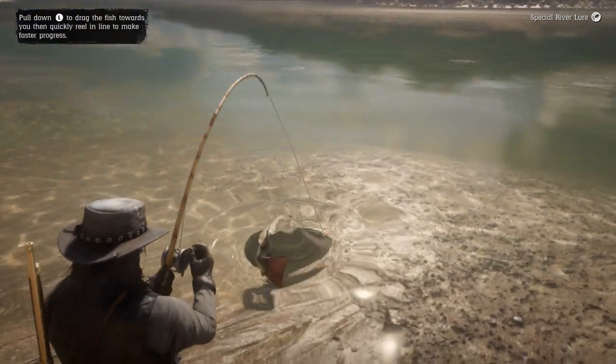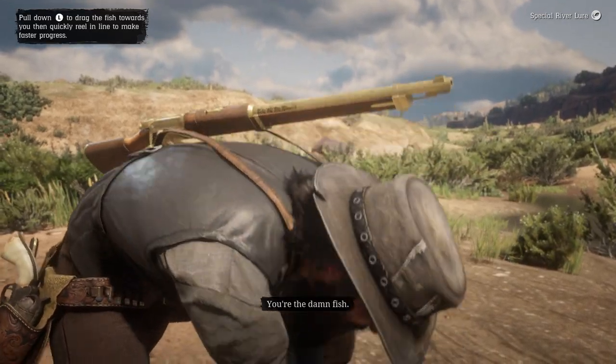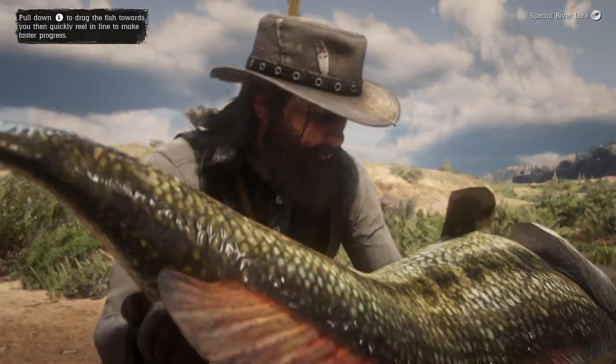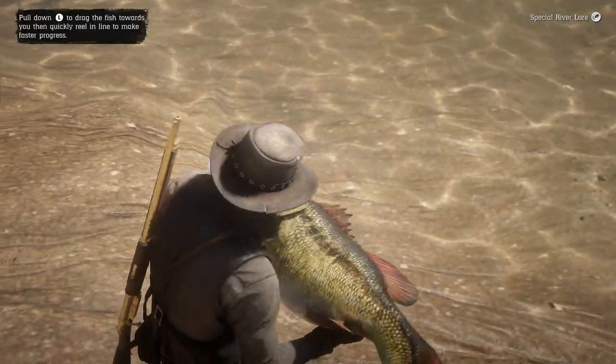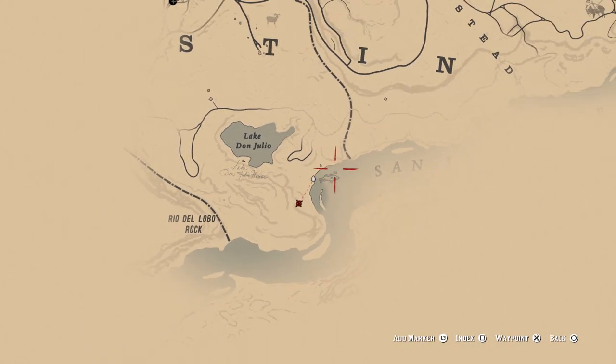I'm hoping this video helps you guys out. It's been a hell of a journey, so thank you guys for staying with me on it. Without further ado, let's get right into this. To find the legendary largemouth bass in Red Dead Redemption 2, you're going to want to go to this location on the map that you see on the screen here.